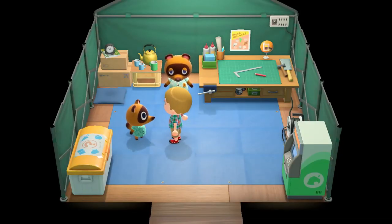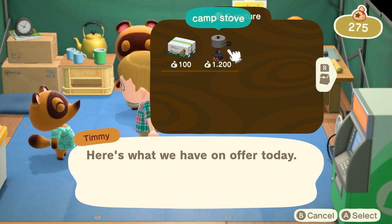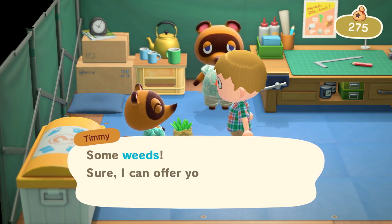Let's head back to Resident Services. Here we sell tools and furniture. We also buy your unwanted items, including any weeds you remove, as part of our island clean-up plan.